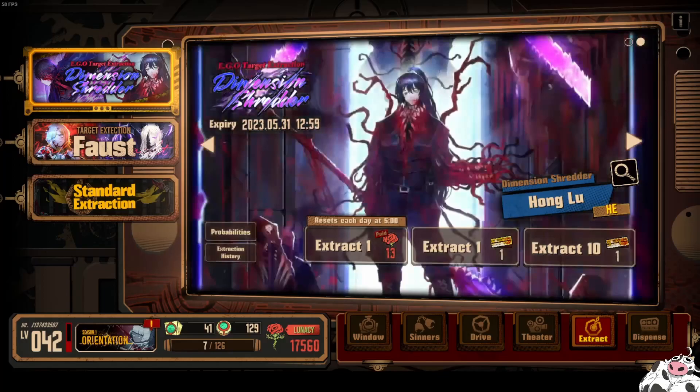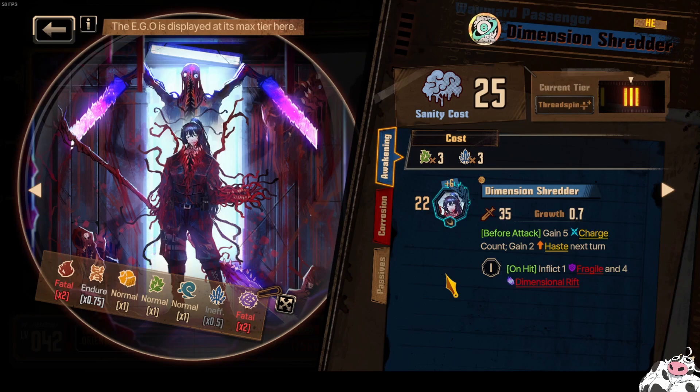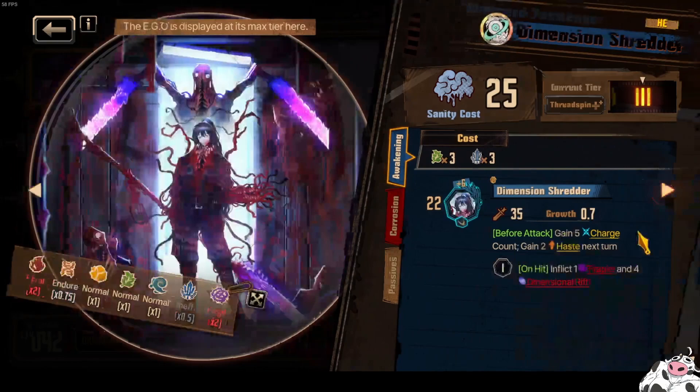Alright, new banners are out. Let's take a look at the units and see what's up with them. I did look through them already and I noted that there's only one very significant one here, and that is going to be Yi Xiang's.